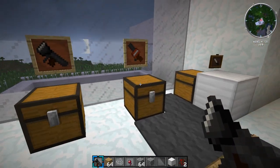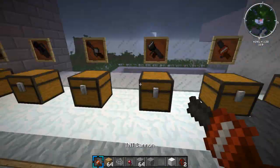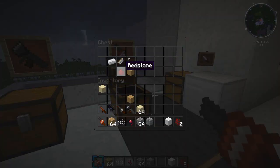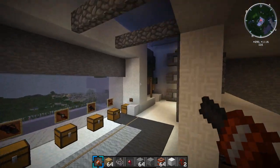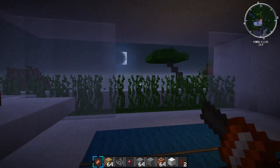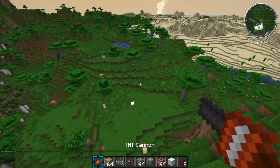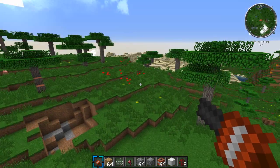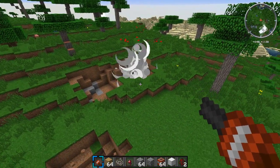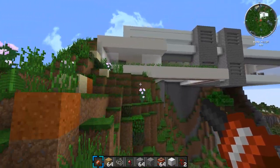Now for the TNT Cannon. The recipe uses iron, redstone dust, flint and steel, an oak wood plank, and the block launching part. You load it with TNT — you click to fire without charging. It shoots out the TNT which lands, takes a moment, then explodes. It doesn't blow up on impact, but the next weapon addresses that.